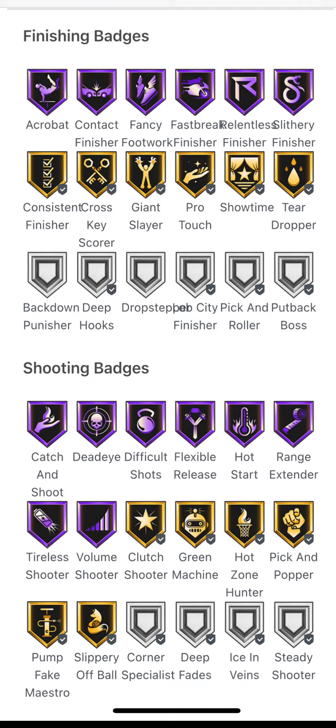Shooting badges — the best part in my opinion. Hall of Fame: Catch and Shoot, Deadeye, Difficult Shots, Flexible Release, Hot Streak, Range Extender, Tireless Shooter, and Volume Shooter. With Gold: Clutch Shooter, Green Machine, Hot Zone Hunter, Pick and Pop, and Slippery Off Ball.